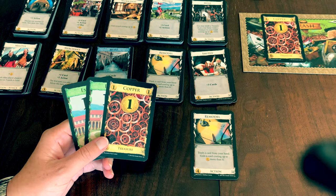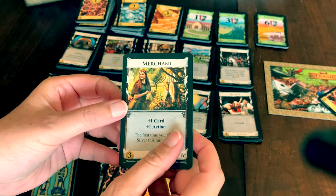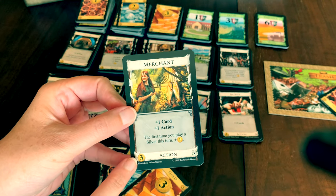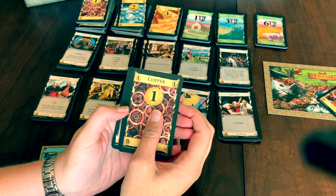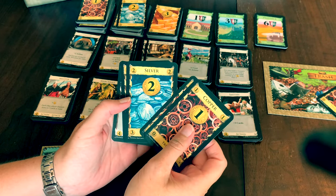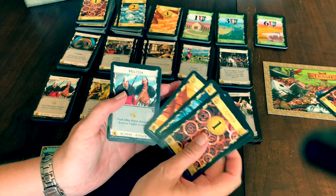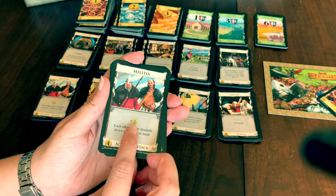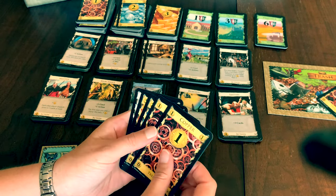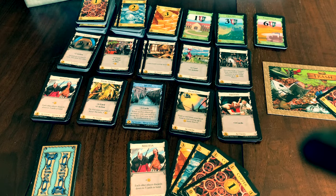When you cannot or do not want to perform any other actions, move on to the buy phase. In the buy phase, the player can gain 1 card from the supply by paying its cost. The cost of all cards is found in the lower left-hand corner. To purchase, you play all treasure cards in your hand and add up the value of each. Coppers are worth 1, silvers 2, and golds 3. Then add the value from any action cards, like this Militia that gives you plus 2 money. So 2 copper, a silver, a gold, and a Militia card would be a total value of 9.